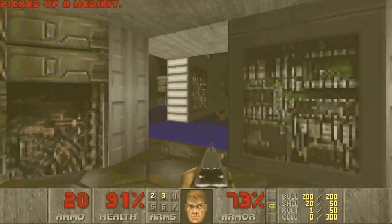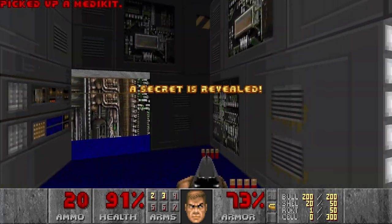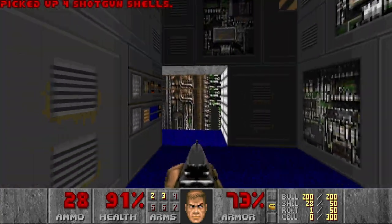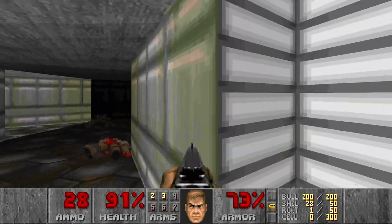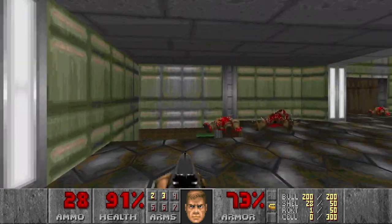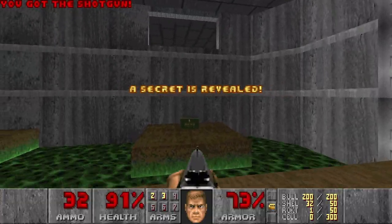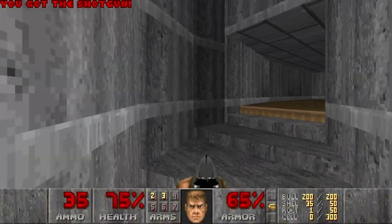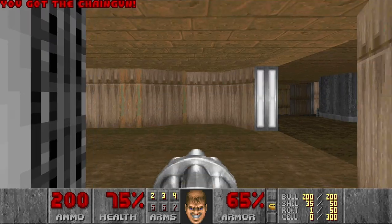This section has some health — very much needed. Another secret in a secret. And this switch — I'm pretty sure it opens the door to the chaingun. Let's see. Yes! I really needed to run into that projectile.